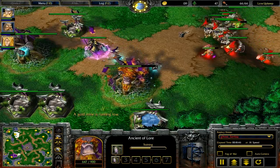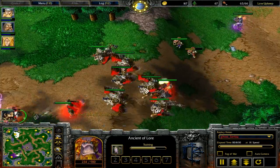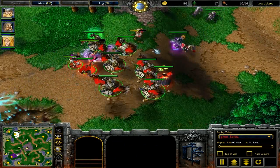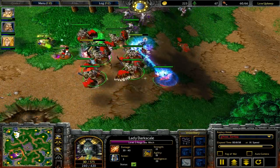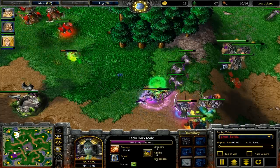He has two Mortars and some good heroes against those Dryads. But because his production building was taken out and his second Ancient of Lore was just taken out again, that slows down how fast he can put up that counter, which is really, really important.